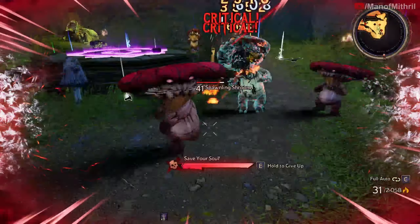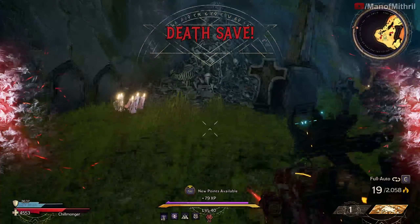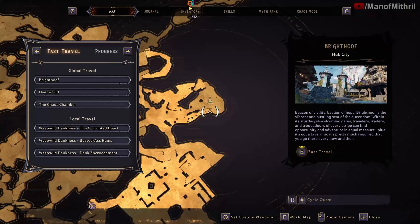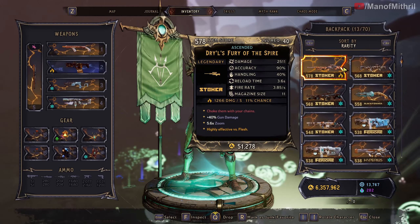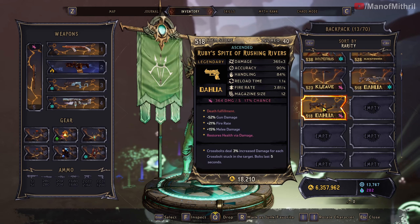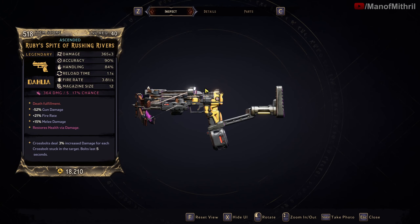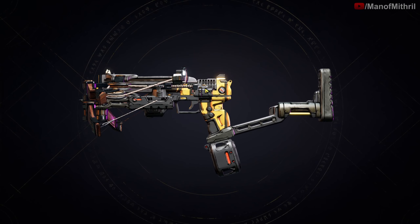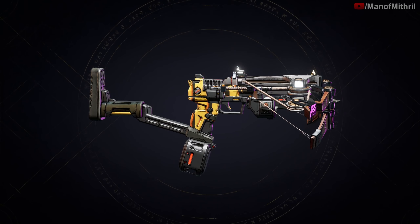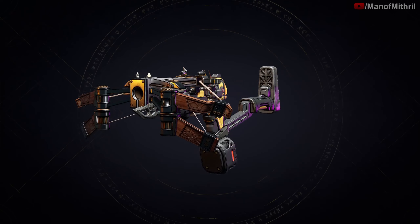We did not get it, oh well. The item that the Monstrous Shroom drops — or at least the one we're looking at today — is right here: Ruby's Spite. It's a Dahlia weapon with the crossbow barrel. It's got some yellow and that's kind of it; I don't see anything else on there.